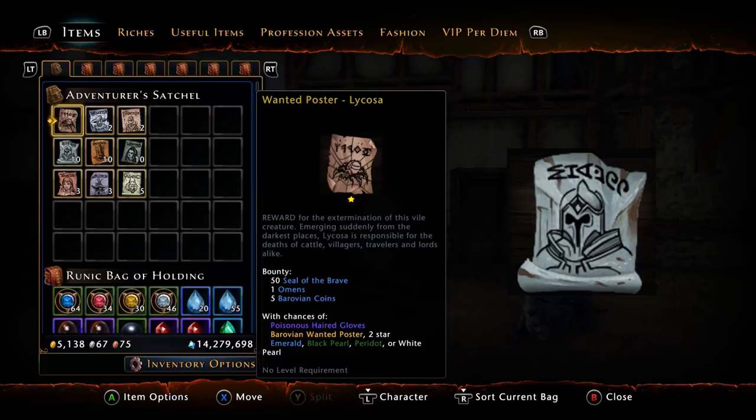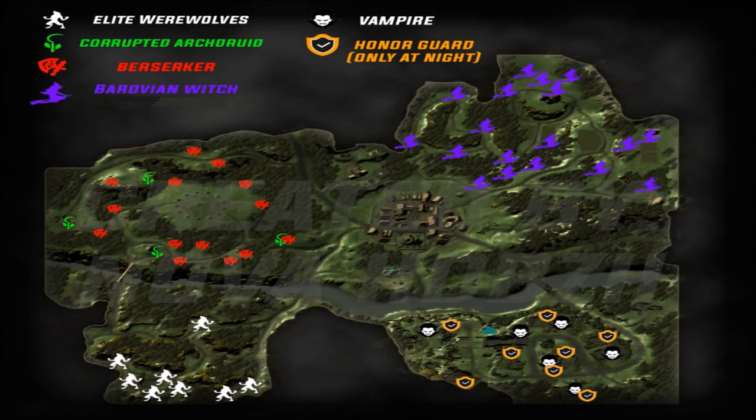Now let's move on to where to actually farm tier ones. On screen is a map courtesy of the Prophet. You're mainly going to be looking for elite werewolves, arch druids, berserkers, witches, vampires, and the honor guard which are also vampires — spread across four quadrants of the map. I typically like to do witches, berserkers, and arch druids, but werewolves or vampires are completely up to you.